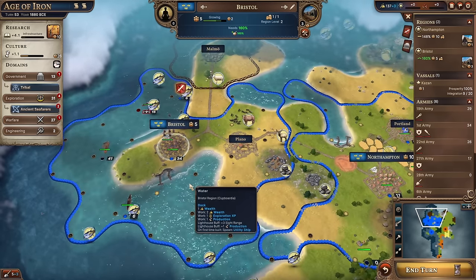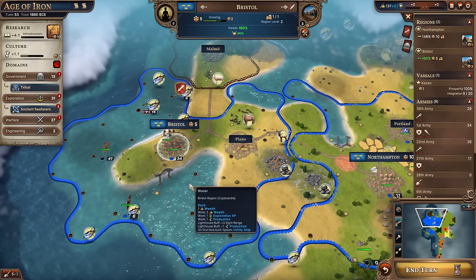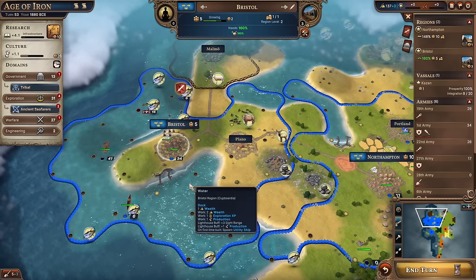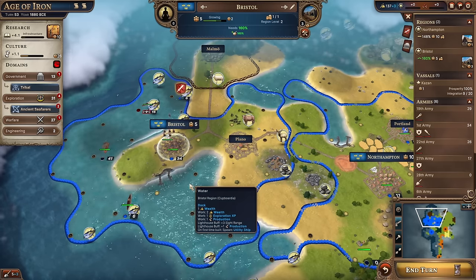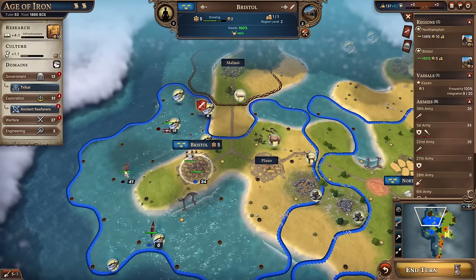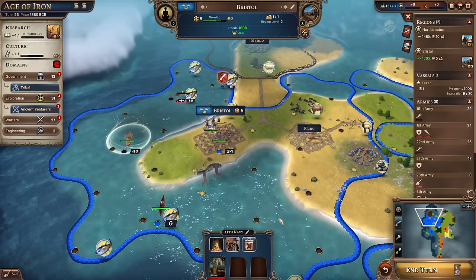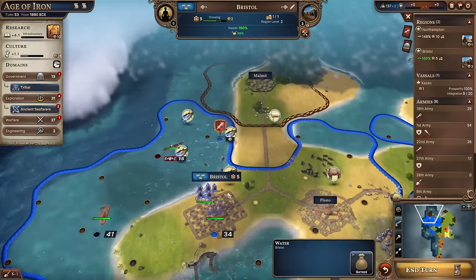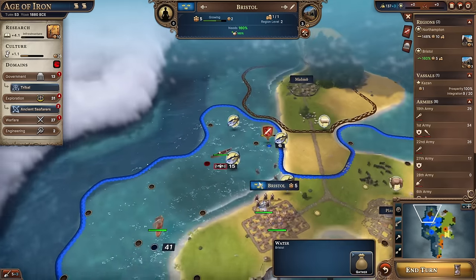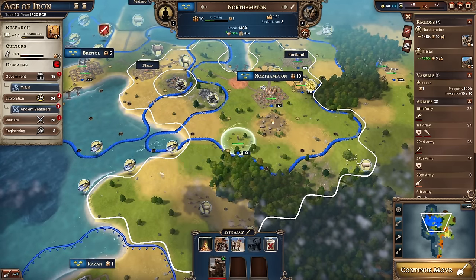I'm a bit concerned about our boat over here - the barbarian canoe is causing a little bit of an issue. Can we have a little bit of naval combat next time? You come over here, you stand there. Our troops have healed up - let's head over and attack this barbarian encampment. The crossbowmen are going to fire first - I think they can fire directly at the troops.